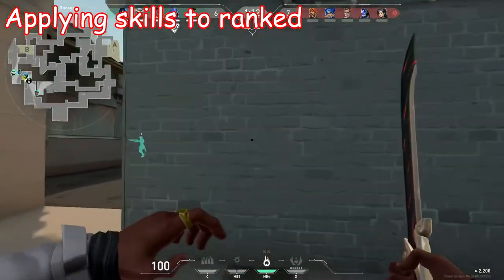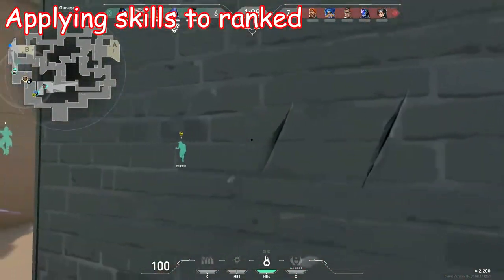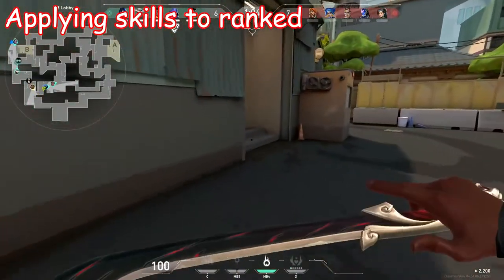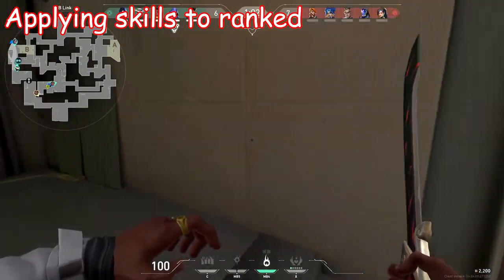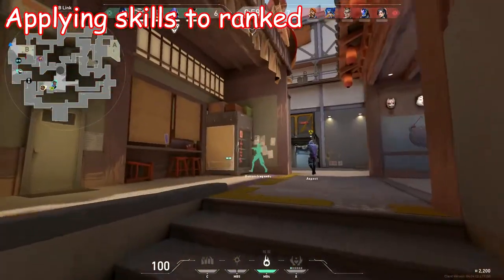One tip overall for deathmatch is to just focus on one thing at a time. If you want to aim better, don't camp and rush. If you want to improve your positioning, position yourself in one spot the whole game. I hope you look at deathmatch differently after this video. Thanks for watching, and have a good day.